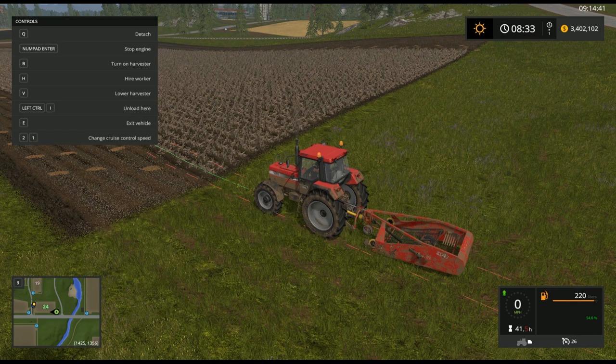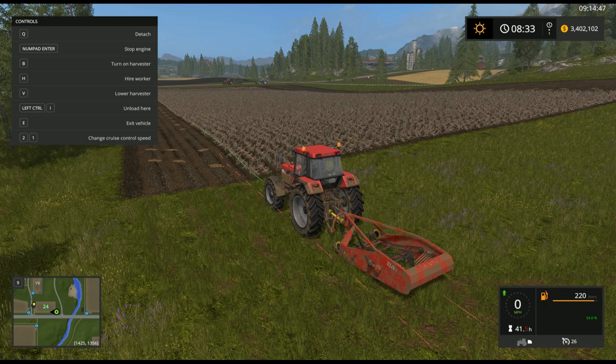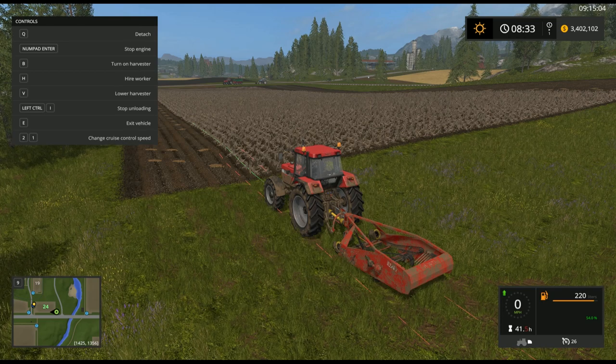The first thing you want to do is bring up your help menu and make sure that you enable the unload here feature on this particular device. There's no hopper on it, so it's going to immediately scoop the potato up and need to deposit it into the field. If you don't turn the unload here function on, the device doesn't work. So go ahead and enable unload here so the potatoes will be scooped up and put right back into the field.